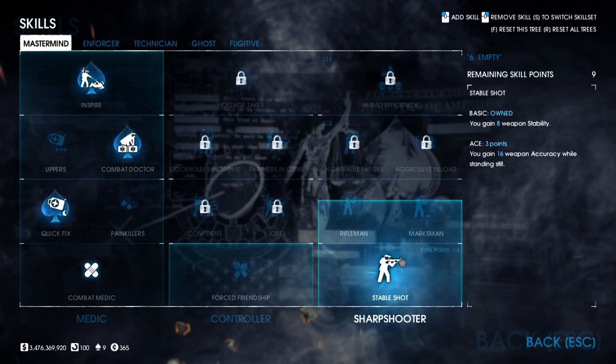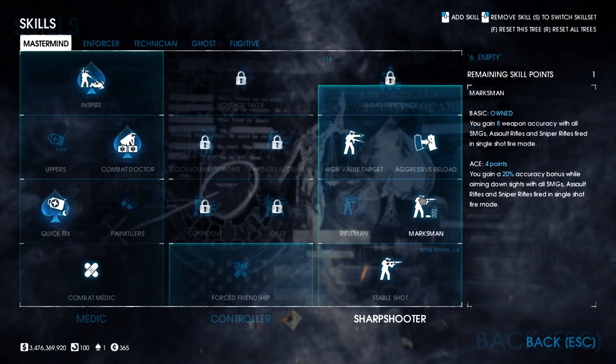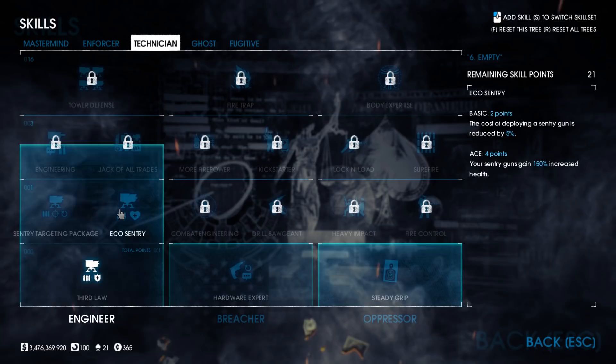The second option would be to go with shotgun skills and go up to the Overkill skill for extreme damage. With this I would remove the Dragon's Breath rounds and maybe take the Judge or Locomotive as the secondary instead. These points could also be respecced to pistol skills if you wanted to take a pistol as your secondary.